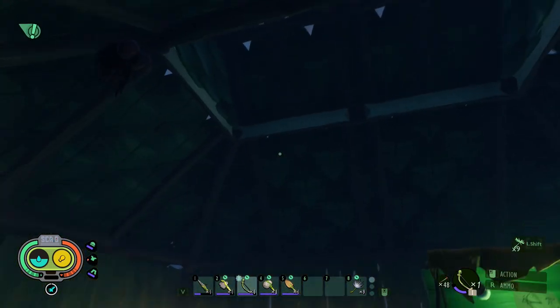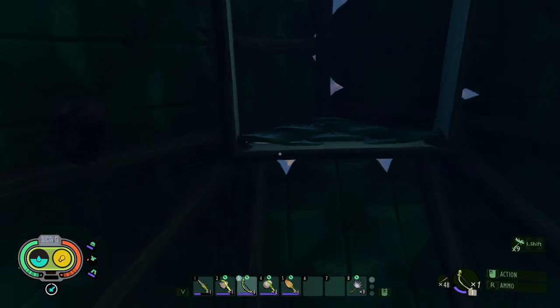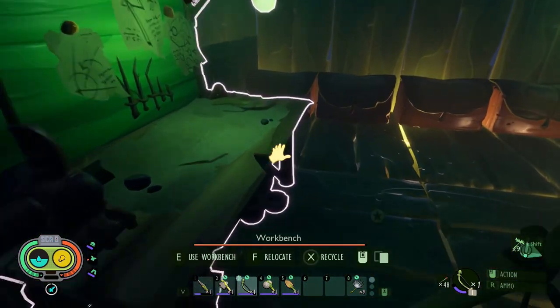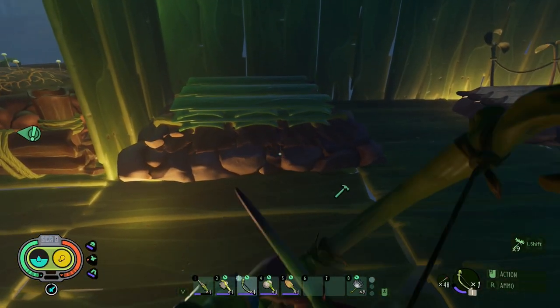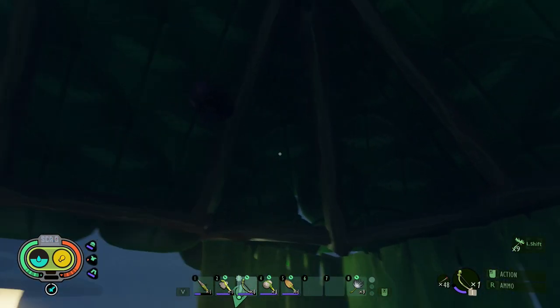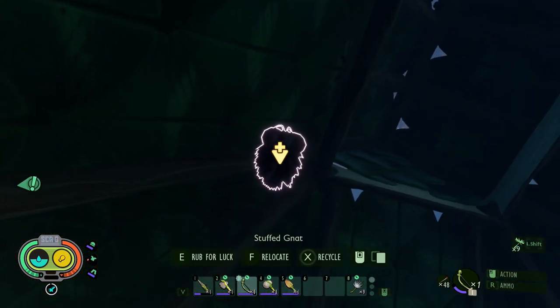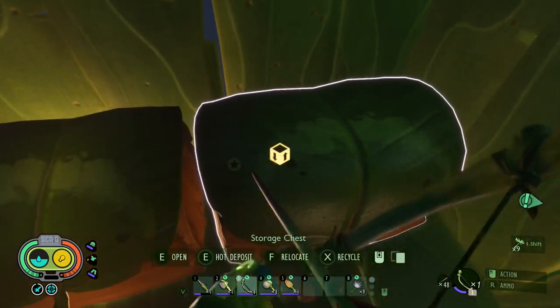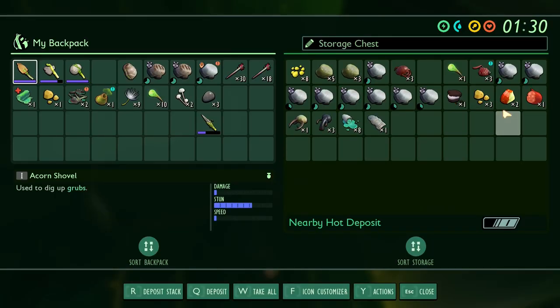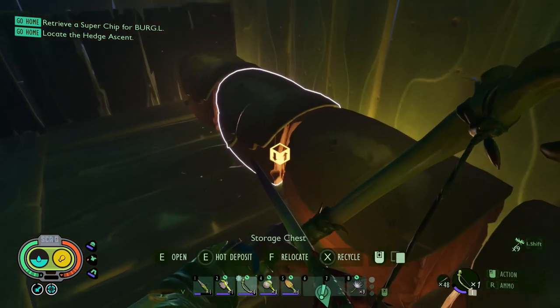I also stuffed one — I thought I hung it from the ceiling here. It was kind of weird the way the crafting worked, it wanted me to attach it to the ceiling. Oh there it is, see it's hanging from the ceiling! So I need some lights up here. When I rub it for luck, now when I kill knots I get bonus loot sometimes — little pieces of cookies, apple bits, and a billy hog bite. So I'm getting some extra food from killing knots, which is kind of cool.